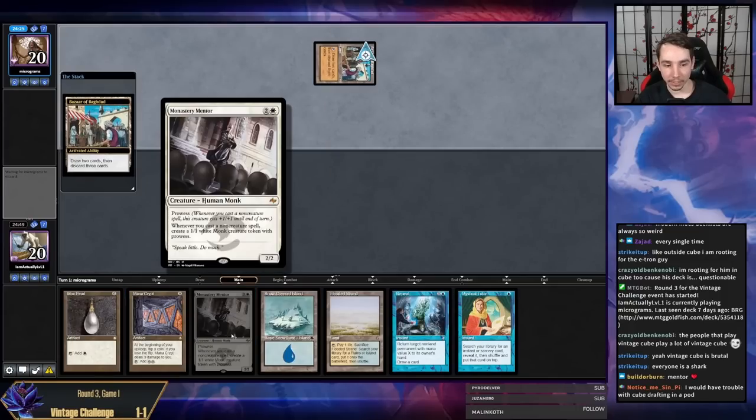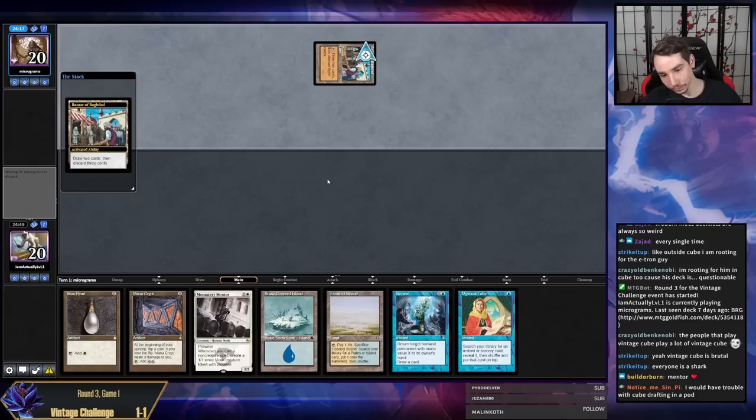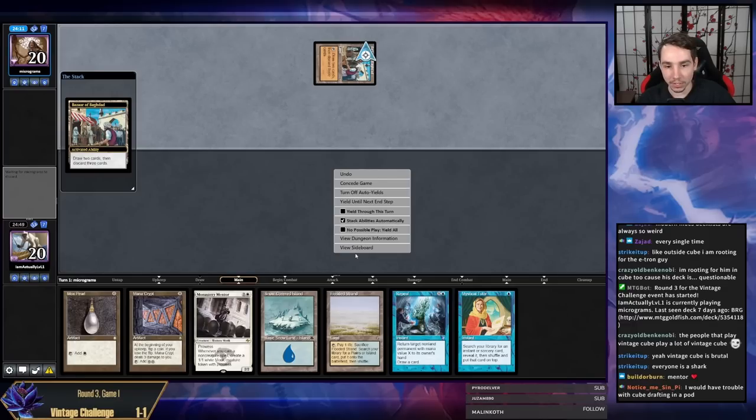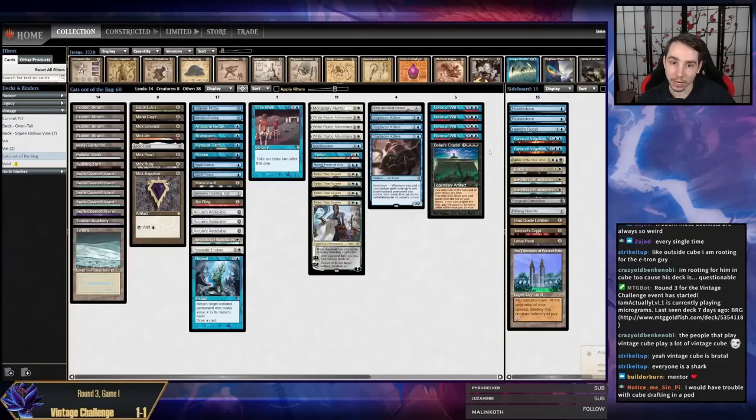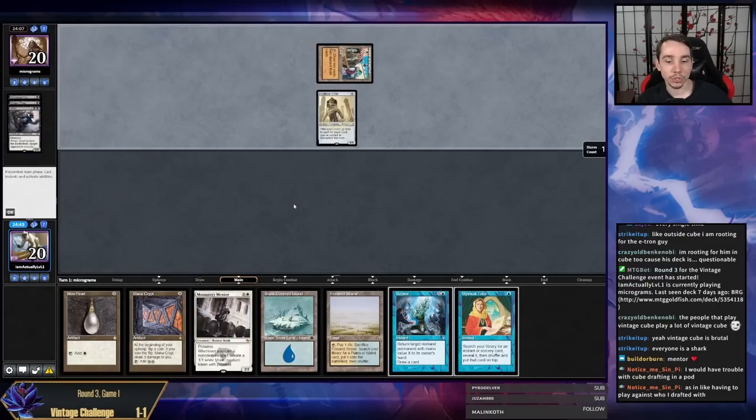Depending on how good my opponent's hand is, we can either go Mana Crypt, Pearl, Mentor, Repeal, Pearl, Repeal, Pearl or we can go Mana Crypt, Mentor, Mystical Tutor — depends on how many Vines are attacking us. Unfortunately we don't have the Sphinx in our main, so if we go Mystical Tutor we probably still have to Tinker for Citadel. Oh my opponent is on Dredge — that is so much worse for us than Cradle.